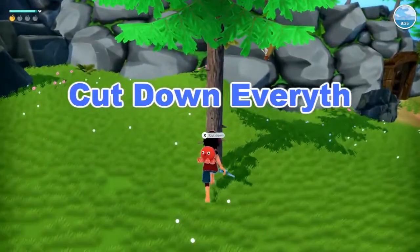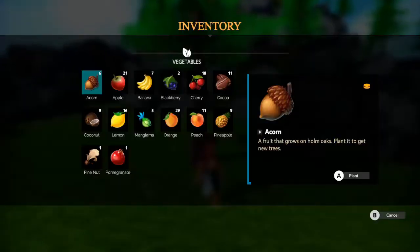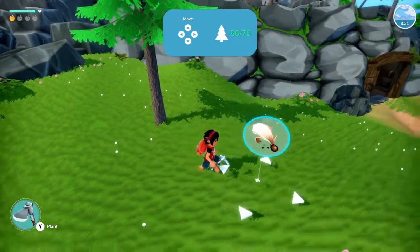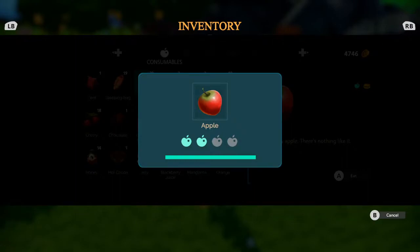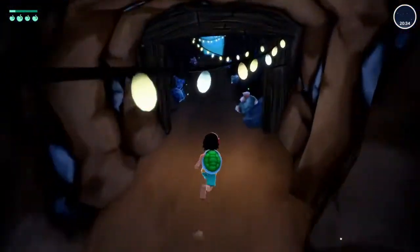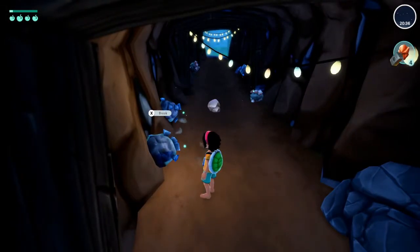Number three: cut down everything on your island. Granny Haku was not an organized lady, and it's clear in how her farm is organized. As soon as you have some resources to replant, you're going to want to cut down every single tree and bush so you can organize it how you like. Personally, I grouped all my trees together so if I needed cocoa, I could just head to my cocoa orchard and slap some stalks to get what I needed. It saved a bunch of time versus running all over the island to collect your goods.